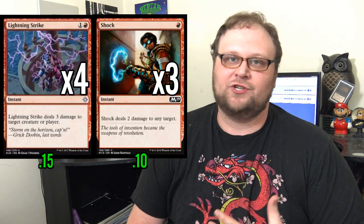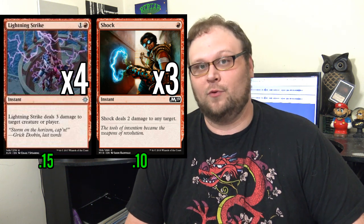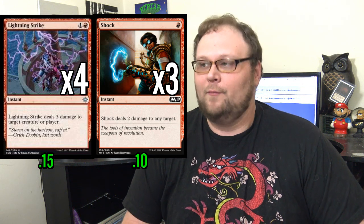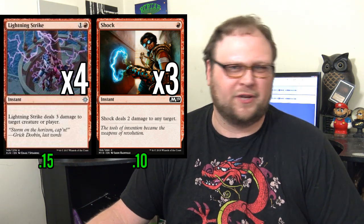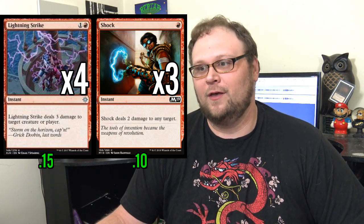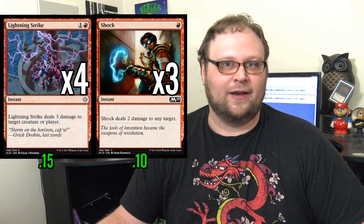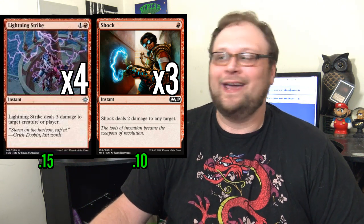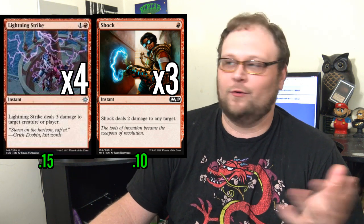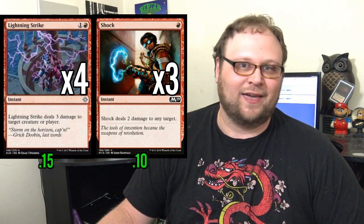The rest of the deck is various non-creature spells — we're playing four Lightning Strike and three Shock. Shock takes out the majority of mono-red creatures and a bunch of mono-white and mono-blue creatures. It kills Hero of Precinct One, which is increasingly important as Esper Hero becomes a real deck. It kills Gruul Spellbreaker the turn they tap out for it, Growblade Guardian on turn two, 10th District Legionnaire, Llanowar Elves. Shock is indispensable right now, and at the very least you can point it at Planeswalkers. Lightning Strike handles 3-toughness creatures like Banishing Light Martial where Shock can't.